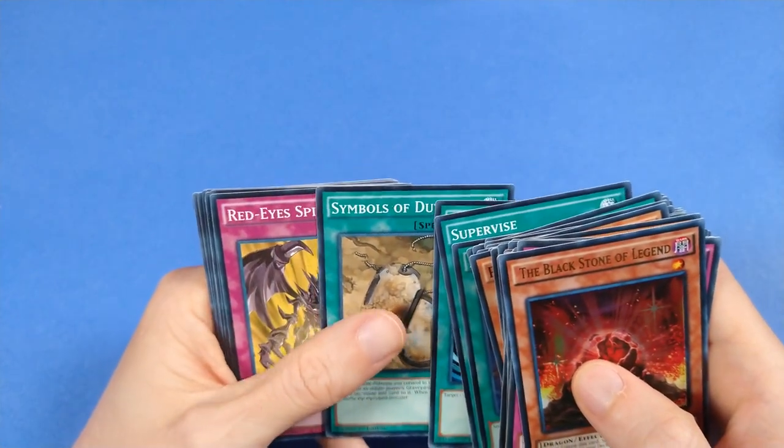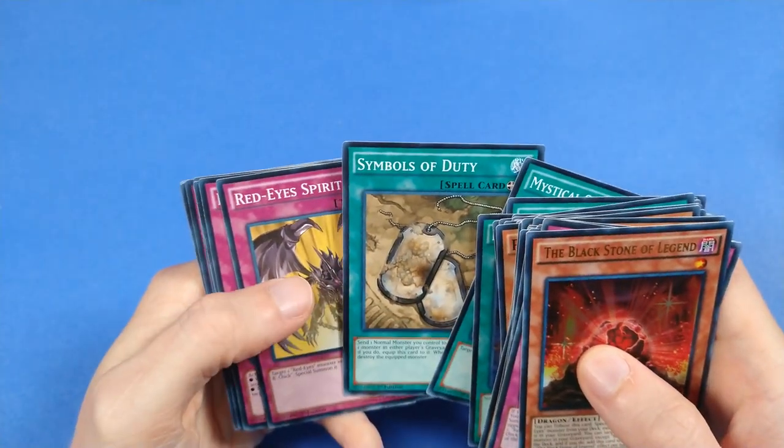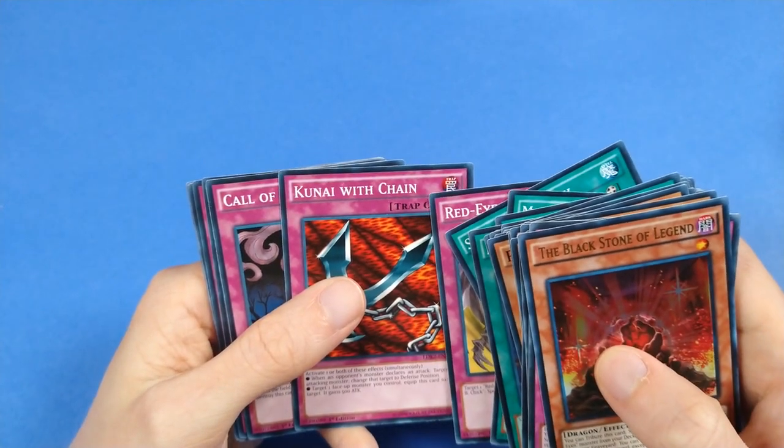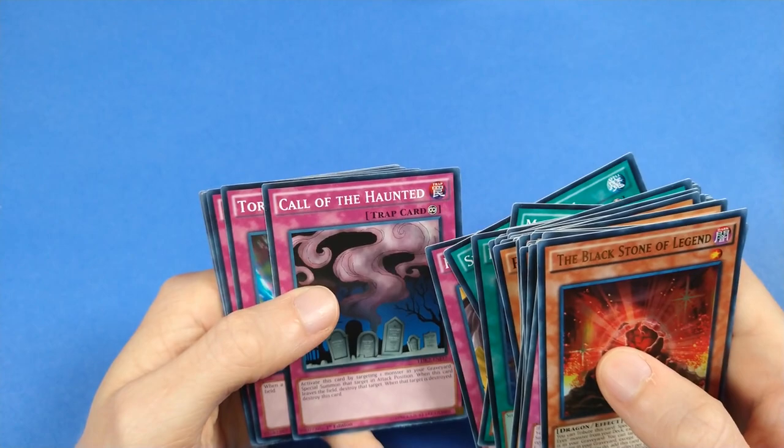Mystical Space Typhoon, just because it's a staple — Mystical Staple Typhoon. Symbols of Duty, Red-Eyes Spirit, Kunai with Chain. This is the other card that was featured in that same scene. Call of the Haunted.